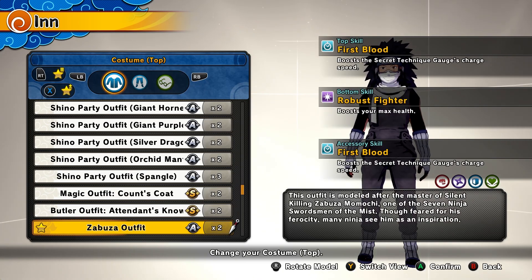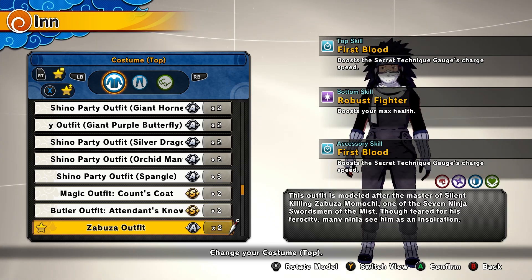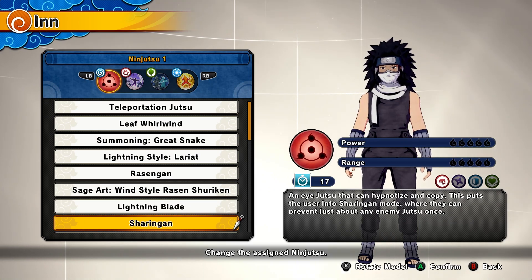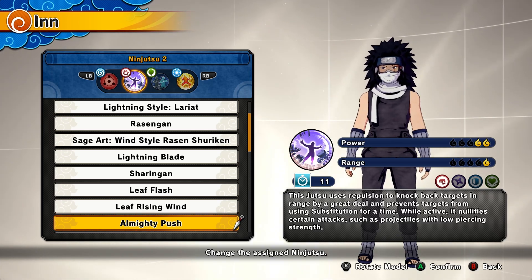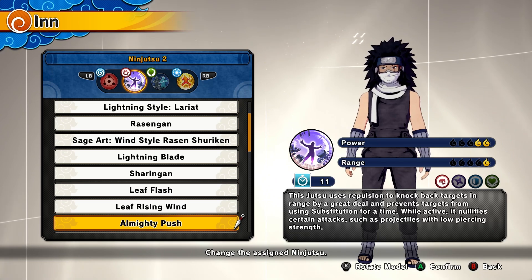Outfit stats for the attacker: you're going to be using First Blood, Robust Fighter, and Battle Hardened. The first ninjutsu I want you guys to use is the Sharingan from the Kakashi VR master — this will save you from any single attack and is very useful every game. Second ninjutsu is Almighty Push from the Pain VR master, which is your pillar breaker, used to break pillars, do damage, defend bases, and it takes away subs.